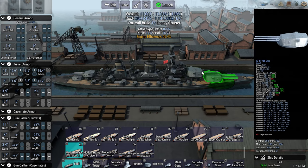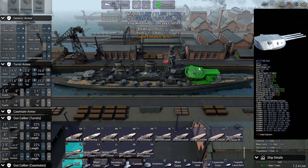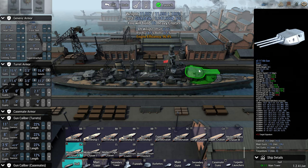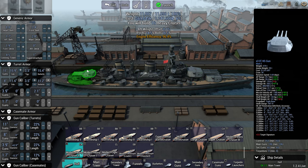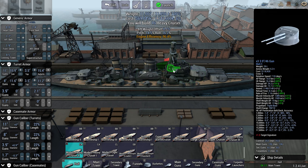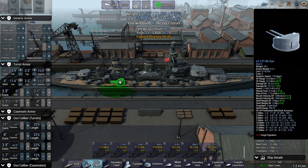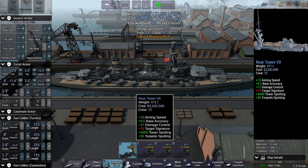I go for two different calibers — 11s and 8s. You can go for all the same if you want. There are a couple of reasons I do this that I won't go into, but I do like two different calibers of main guns, and then a load of smaller guns down the side: 1.7s and 3.9s. We've got main tower 7 and a rear tower 7, so we've got the best towers on.